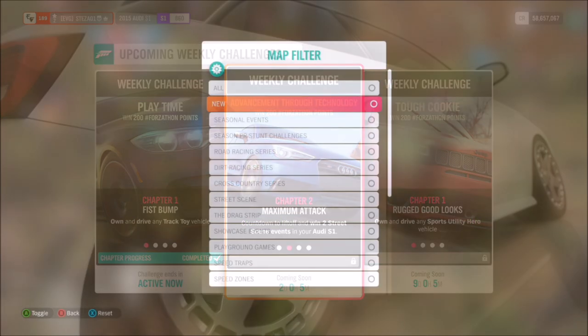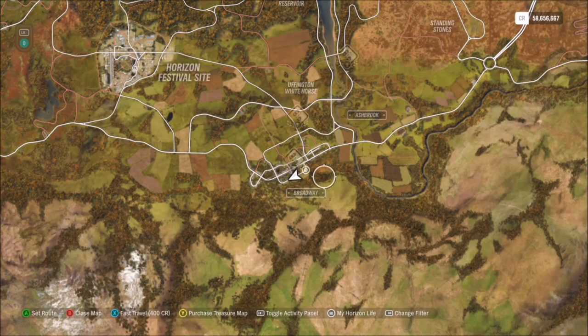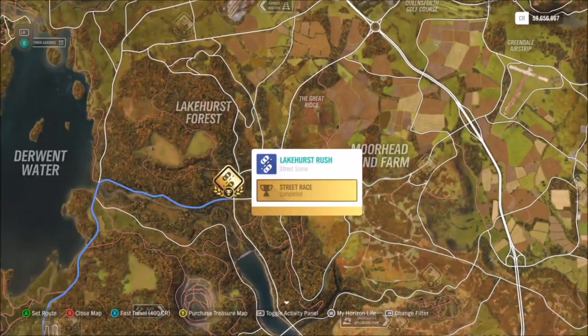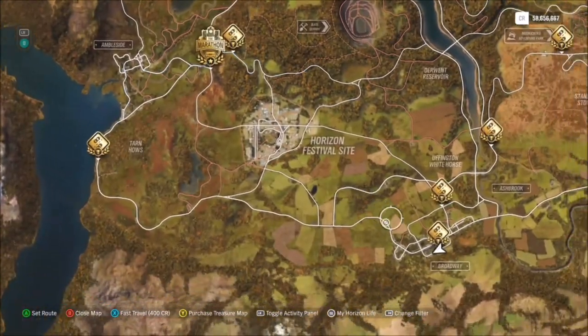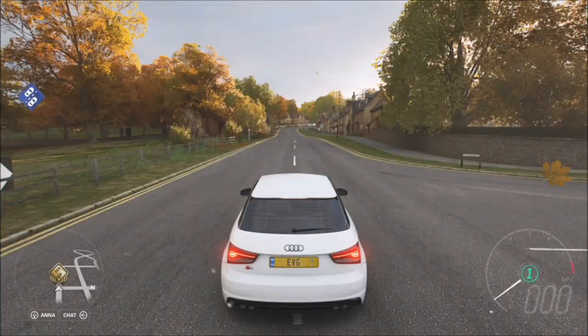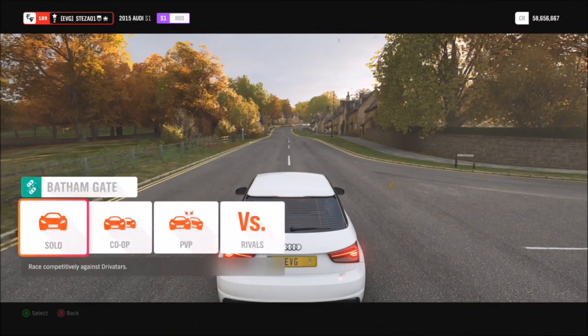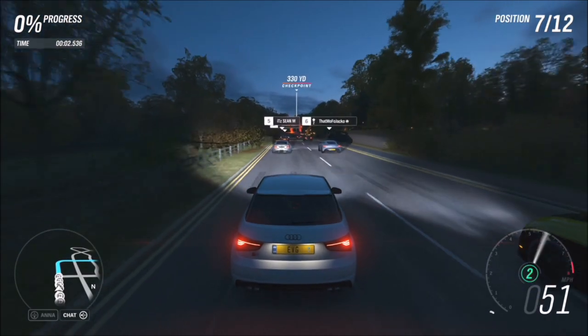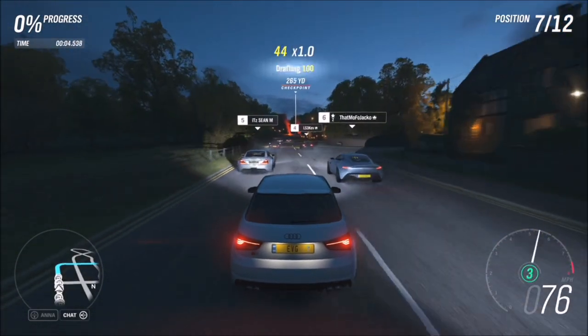The first challenge wants you to win two street scene events using your Audi S1. Filter the map and you can see what street scene events are available — there are quite a lot out there. I went for the Bath & Gate one at the very bottom of the map by Broadway, which is probably one of the quicker ones. You can win the same one twice or two different ones — it's entirely up to you.